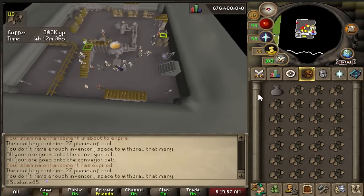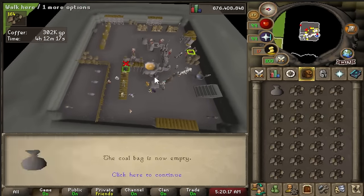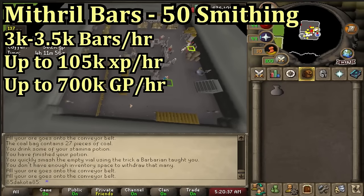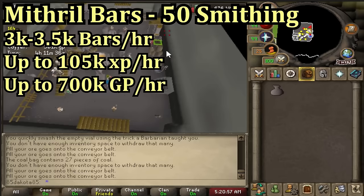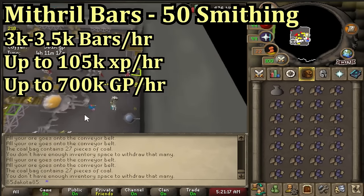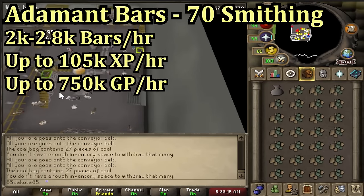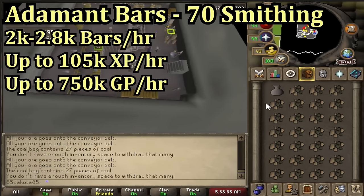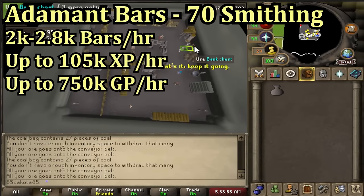Staying at the blast furnace — we already talked about steel bars, but mithril, adamant, and rune bars are also good XP per hour and very solid profit. Mithril bars require 50 smithing and 2 coal per mithril ore at the blast furnace. You can make 3k to 3.5k bars an hour at max speed, which is about 700k GP an hour and up to 105k XP an hour. Adamant bars require 70 smithing and 3 coal per adamant ore — up to 2k to 2.8k bars per hour, also around 105k XP an hour and currently about 750k GP an hour profit.